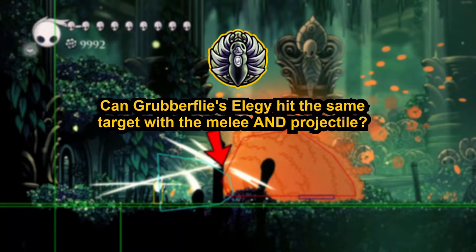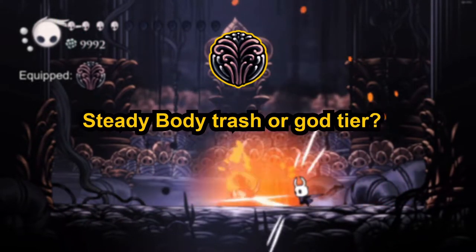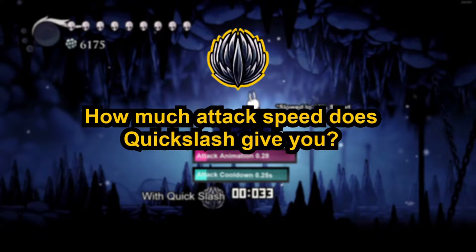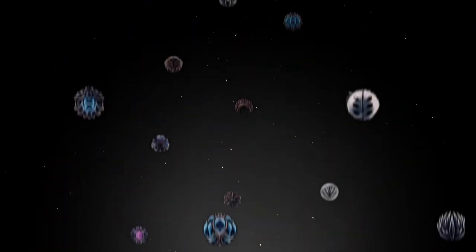Can Grubberfly's Elegy hit the same target with both the nail and the projectile? Is Steadybody trash or God tier? Exactly how much attack speed does Quick Slash give? We'll answer all of these questions and more in what aims to be the most in-depth charm guide you've ever seen. And you can expect the same thing when Silksong comes out. Now let's jump in to episode 9.